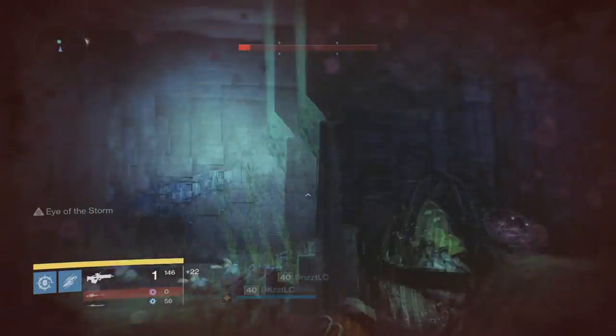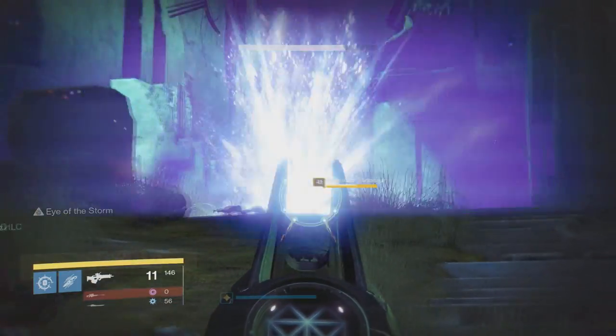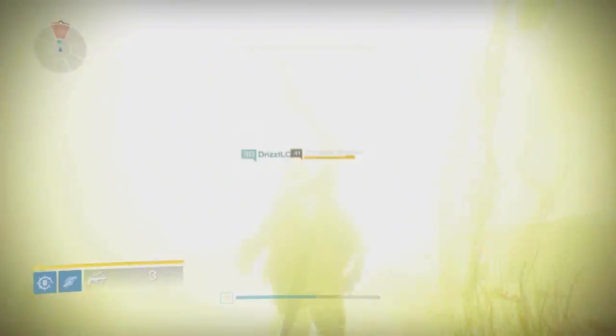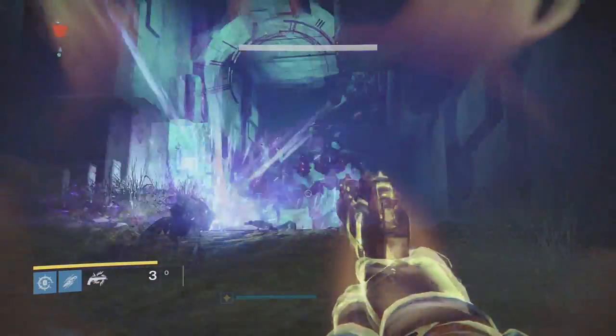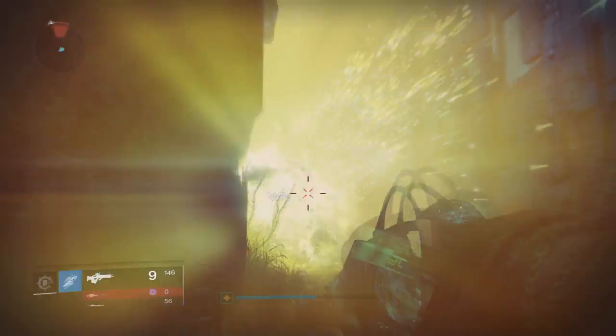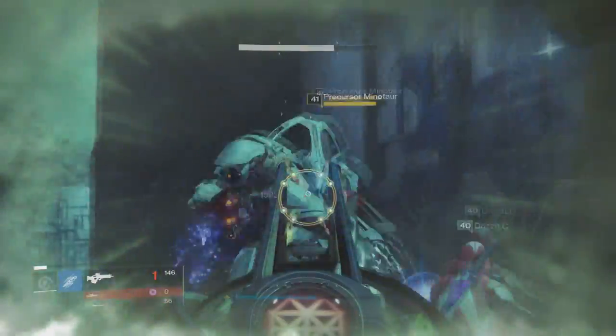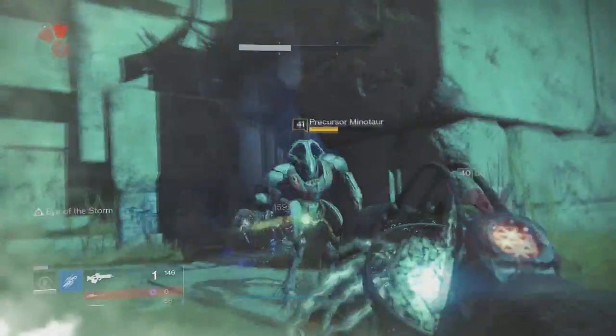To continue, you're actually going to need to gather up 30 total calcified fragments. Once you have collected 30 calcified fragments, Eris will offer the next step of the Hunger Pangs quest, which requires you to load into a special heroic version of the Undying Mind strike and kill a special knight called Morgath Lore Keeper. You'll need to fight all the way to the boss in the strike and Morgath should appear before you finish off the strike.